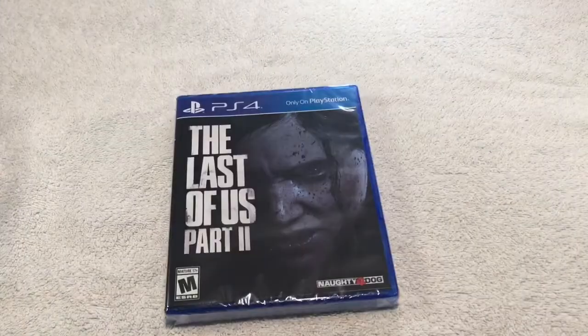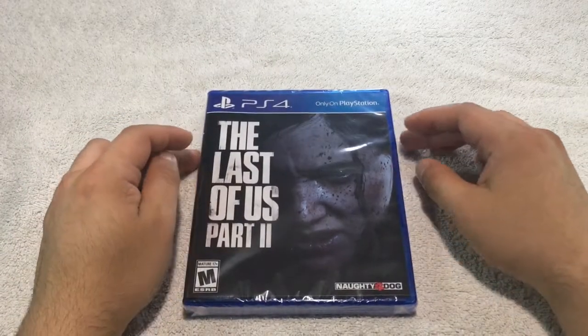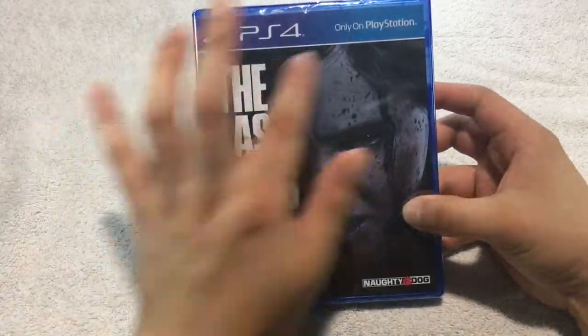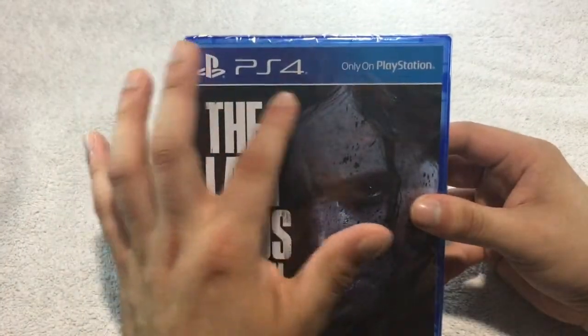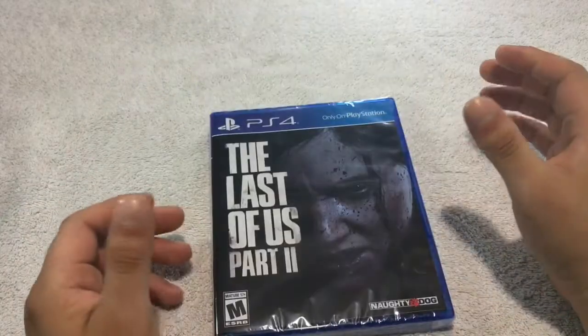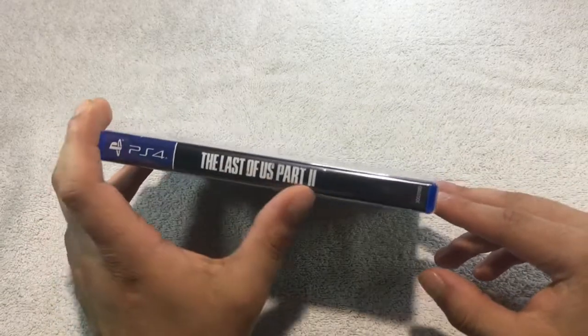Here it is guys, the new Last of Us Part 2 — pretty excited about this game finally coming out. It is made by Naughty Dog and appears to be only available on PlayStation, so that's pretty cool. You have the PS4 logo and you have Ellie covered in blood and mud on the front. Yeah, pretty cool.